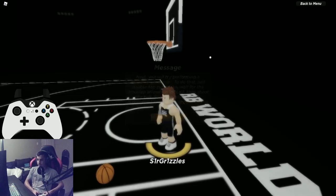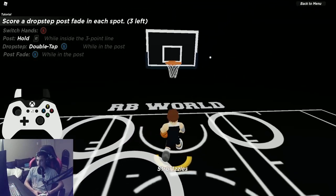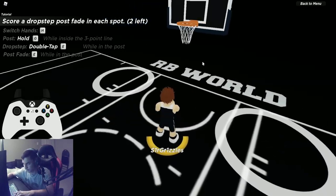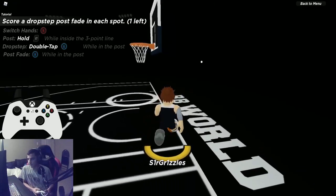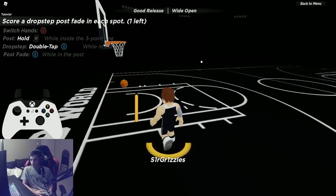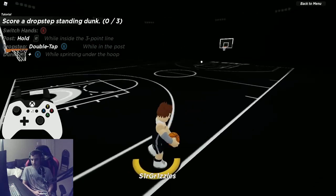Drop step fade: double tap, go backwards, hold E the whole way. Very simple. On keyboard and mouse: hold G then double tap E, then hold E. Post standing dunk from a drop step: double tap for the drop step, then hold Shift to dunk. Make sure your drop step is low and close enough. That completes the post tutorial.